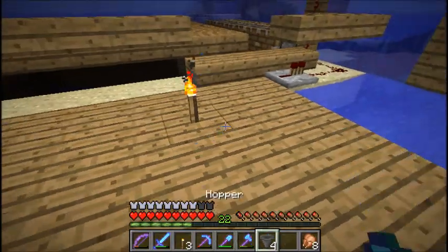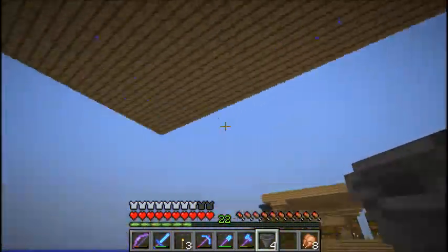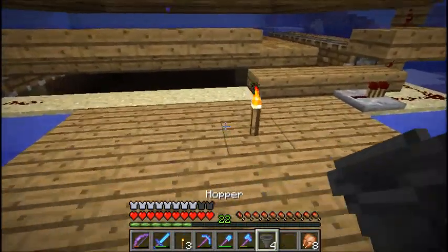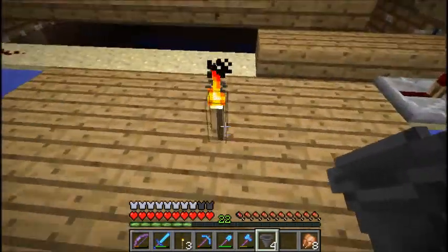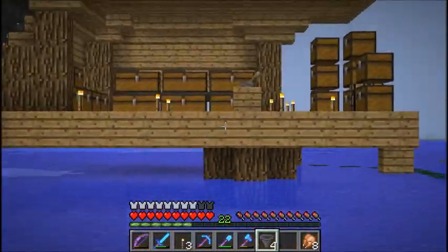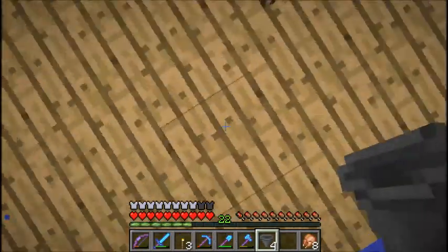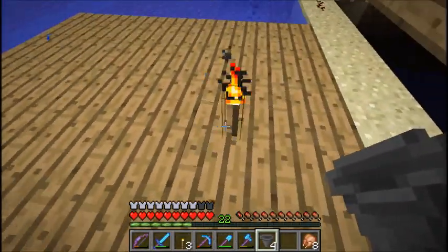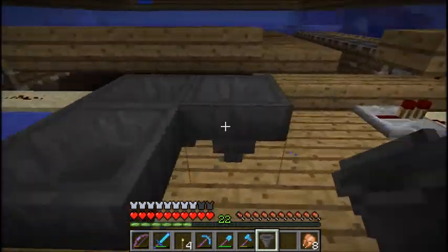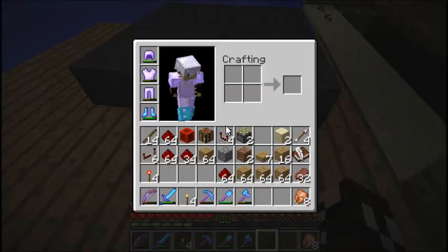I cleared out my inventory and prepared for it. I had to seal off all the water again and create a new roof above. We're going to make the redstone. With this little platform here, everything's ready. There's the lever - you turn it on and it shuts off a torch directly underneath here, which allows the hopper to move the items around. So let's just place them in a circle like this - this hopper is going to be the turning-off-and-on hopper.